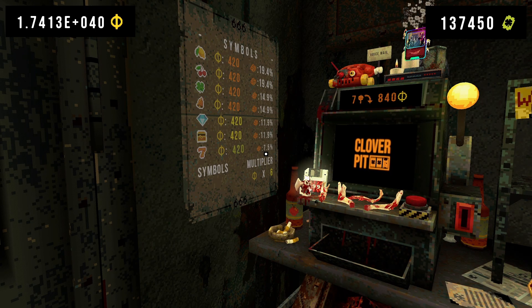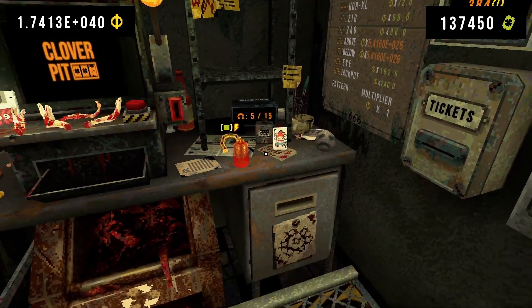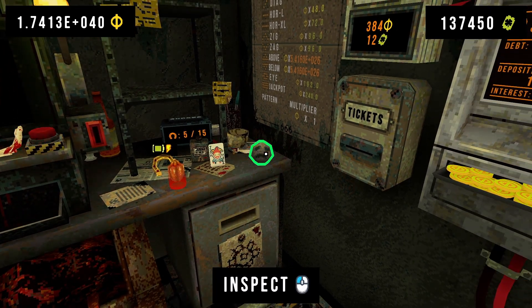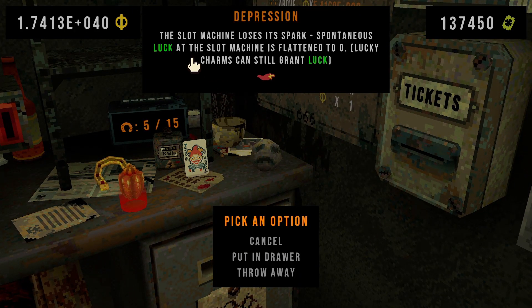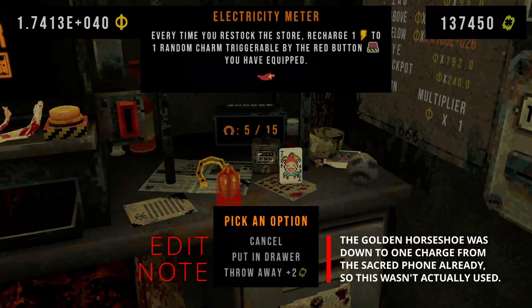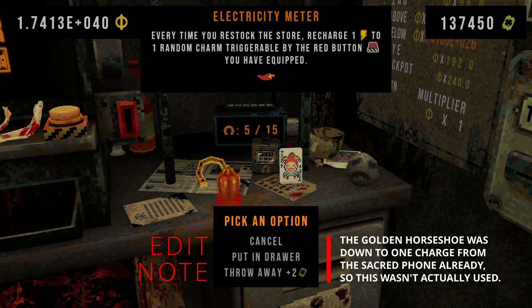Let's go through the charm setup I have here. I have five charms in total for this demo — that's all we need. Charm number one is Depression, and Depression just deactivates the spontaneous luck. The electricity meter here is to recharge our golden horseshoe, because I'm going to show you three spins: one with zero luck, one with eight luck, and one with sixteen luck.